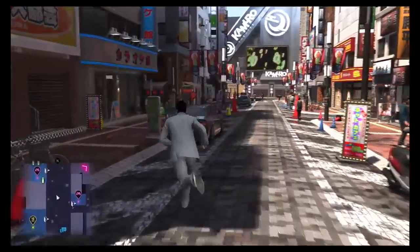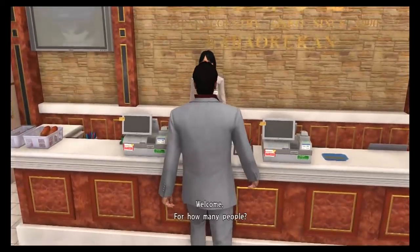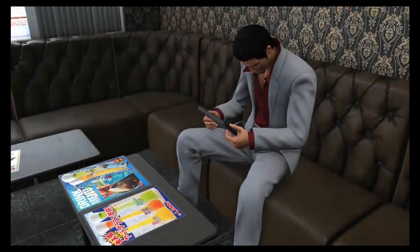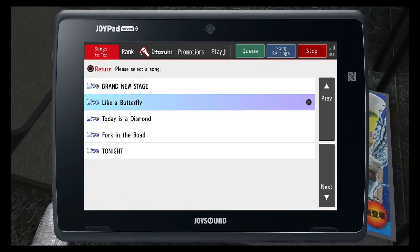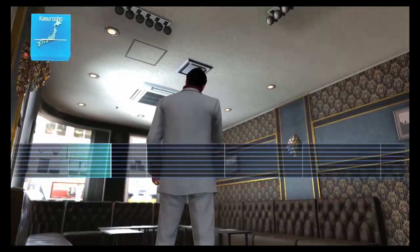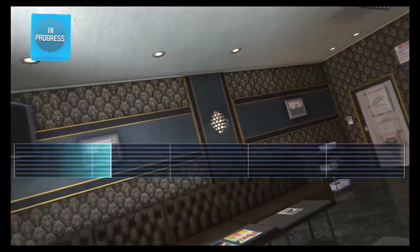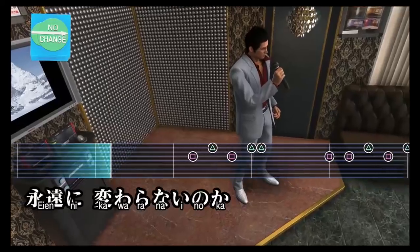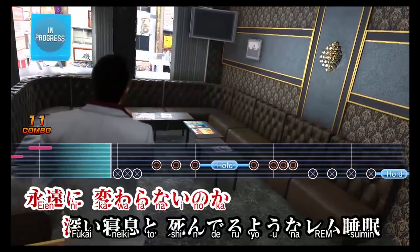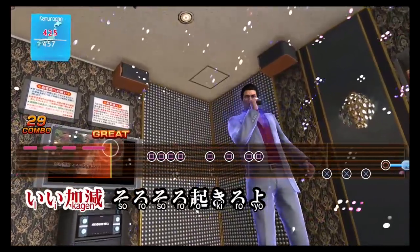Let's wrap this up with some karaoke — there's just so much to see and do. Maybe I'll make a follow-up video and break these down into little side activities. 500 yen, let's do it. I'm just going to do one song — it's my favorite song, the best song in the game. Anyone who's played the series before can see they've changed the way karaoke works now. Instead of being on one line at a time, it's now more like a music rhythm game — it's a lot easier to get the hang of.